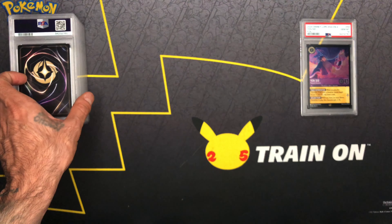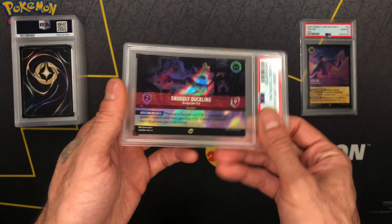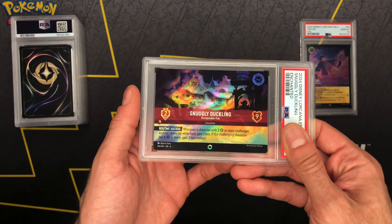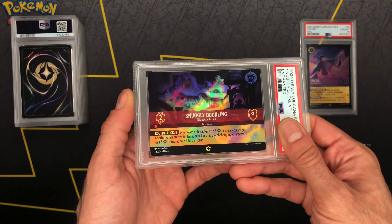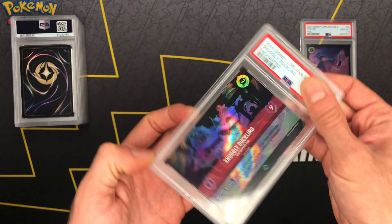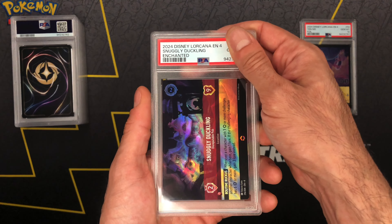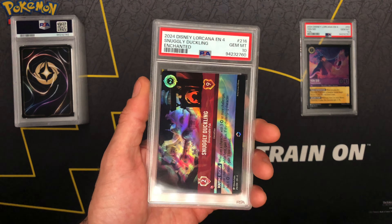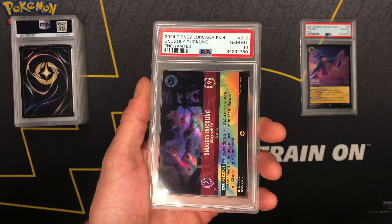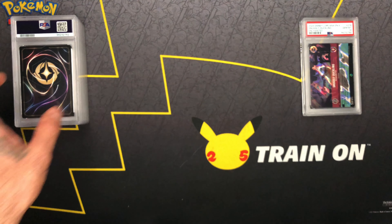Really good pack odds or not great pack odds — if y'all are in tune with it, we did the wifey pack battle. She pulled the Snuggly Duckling first enchanted out of Ursula's Return. Let's go, gem mint 10 y'all! That is a pretty card. Make sure we show wifey that as soon as we're done.